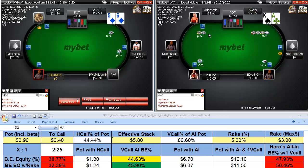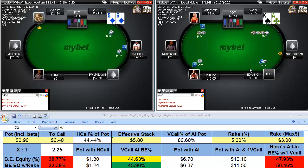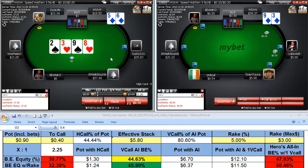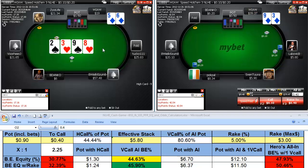We 3-bet in position, hoping to steal the button with that raise. If a mid-stack shoves, we definitely call everything with ace-king — give him the dead money, plus he could be pushing weaker aces and you're also flipping versus all under-pairs. We've got an inside straight draw, can't be the 4 of spades, but we take a shot. We get flatted — this is a cool double-barreled gutshot: every 4 and every 7. We go ahead and double-barrel the turn as a continuation of our flop aggression and take it down.